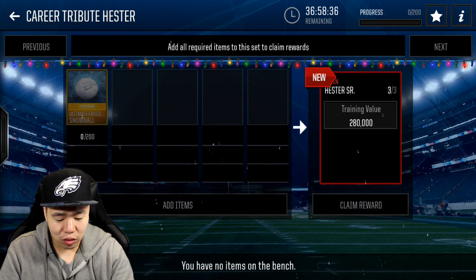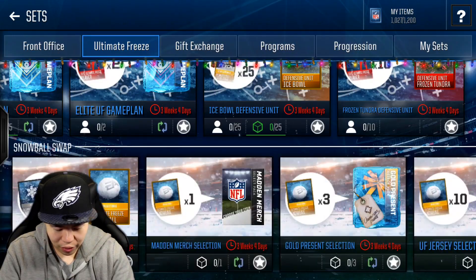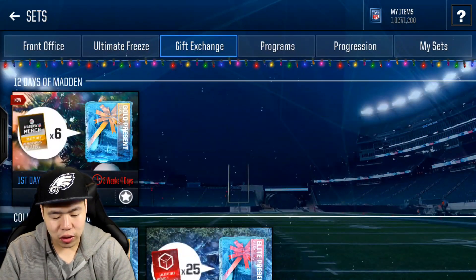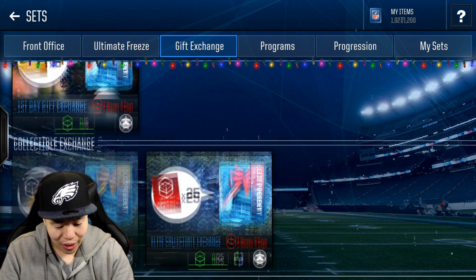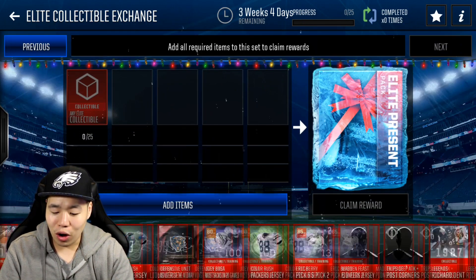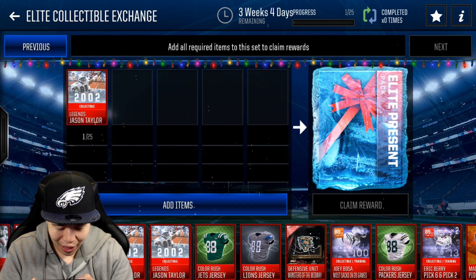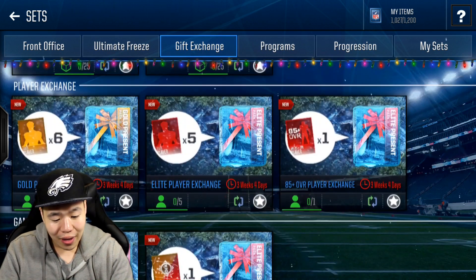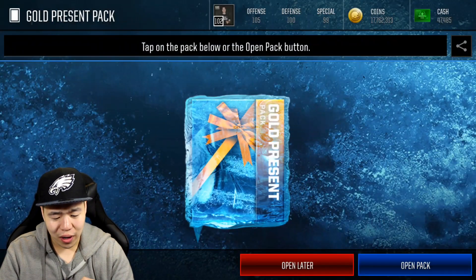I'm definitely going to want to make this Devin Hester — he's absolutely a monster. Under gift exchanges, you can trade in six collectibles for a gold present, or 25 random collectibles for a gold present. I'm going to do this one right here — trading all these random gold collectibles. That's where all my legend collectibles are going to come in. We actually probably have a bunch of legend collectibles — like eight of these — and we're going to get a bunch of elite presents from all these gold elite collectibles. So that's actually really lit. And you can trade in six gold players for a gold present — we're actually going to do that right now.